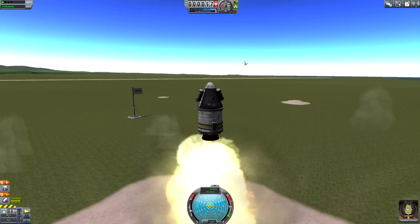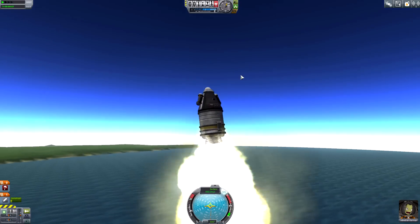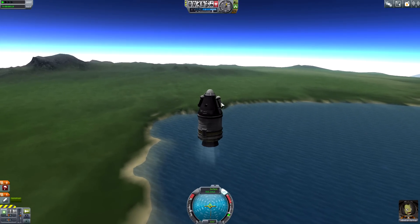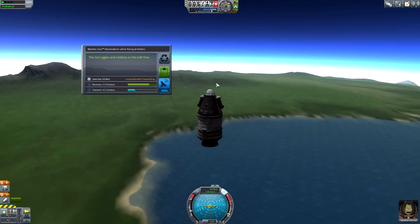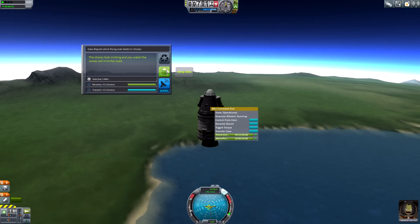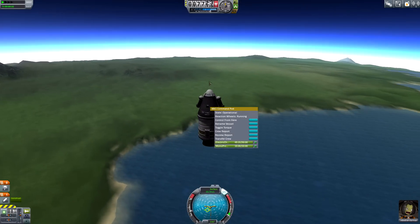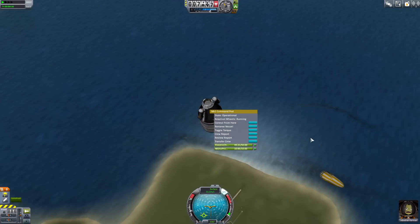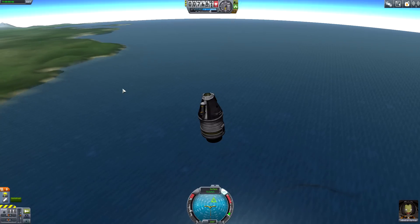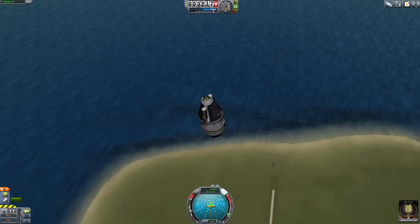There we go. I've launched upward. I'm going to turn my SAS on so that I don't go all crazy. We're going to get as high as we can. Now that we're at a decent height, I'm going to check the goo on this side — it's jiggling and wobbling, so we get seven science from that. I'm also going to take a crew report. How are you doing up there, buddy? The shores look inviting, and you watch the waves roll into the coast. That sounds very scenic. And now I'm just going to do my fall — deploy the chute — and we're just going to peacefully drop back down to Kerbin. Almost there.